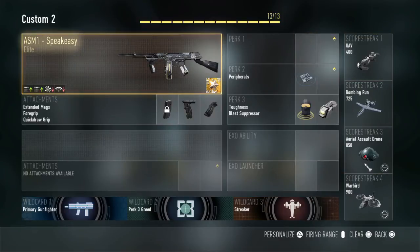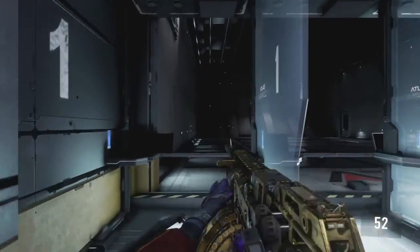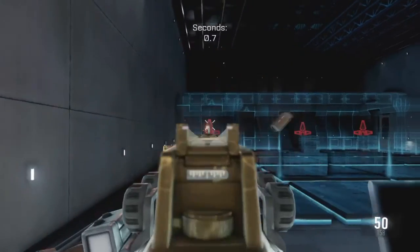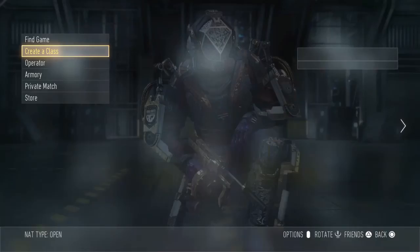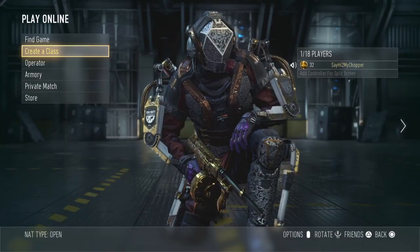So I recommend you use this. This is for the Speakeasy specifically — you can try it with your regular ASM-1 if you really want to, but it's more designed for this one. Anyway guys, if you enjoyed this, give it a like, subscribe if you're new, and I will see you guys later.